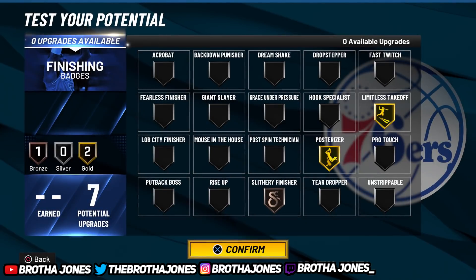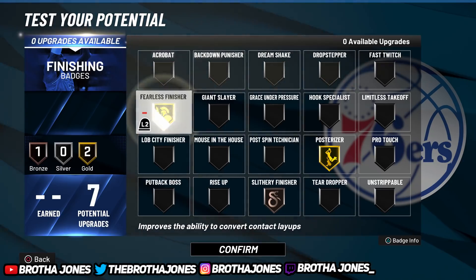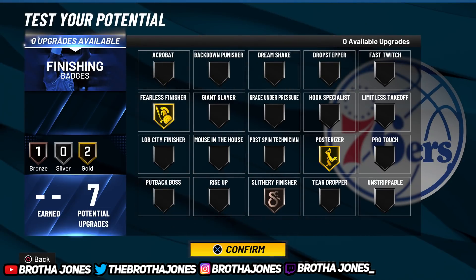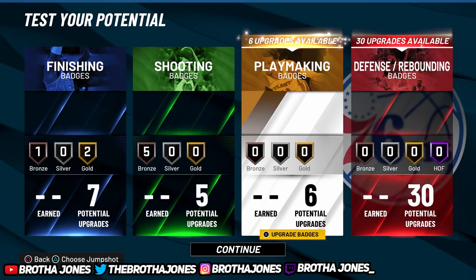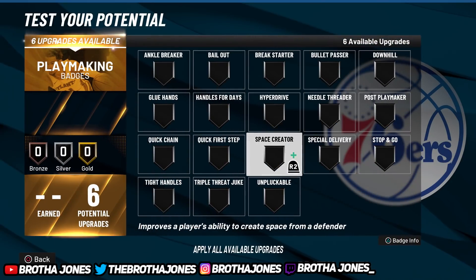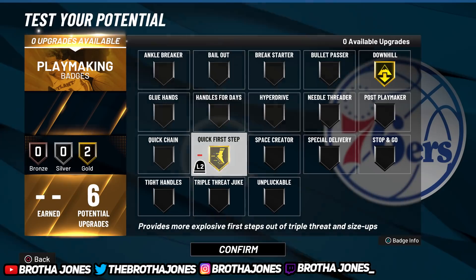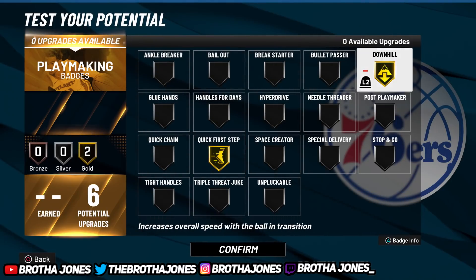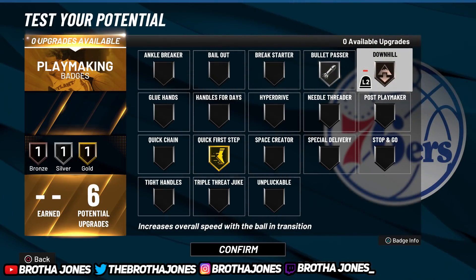For finishing, y'all are sleeping on limitless takeoff — definitely use that along with posterizer and slithery. If you don't care about that, just go fearless and posterizer — you'll get elite dunks because you've got a high dunk at 99. For playmaking, you're gonna want downhill, quick first step or low key bullet pass on silver, and downhill — that's a solid setup right there.